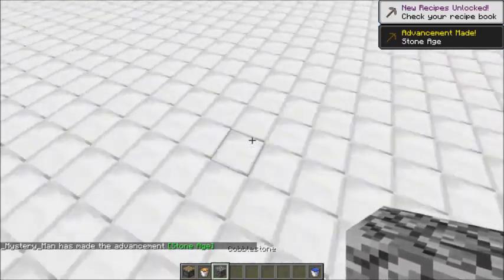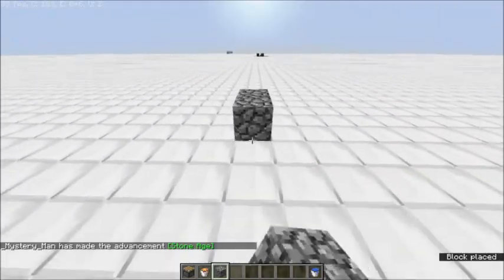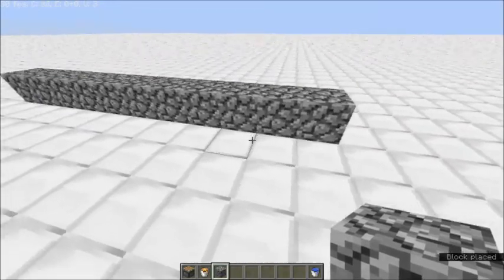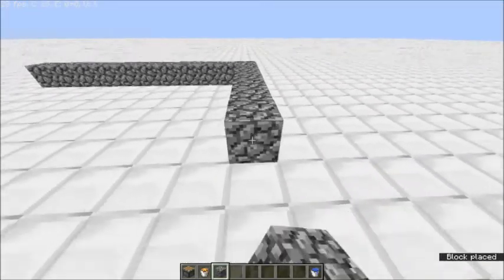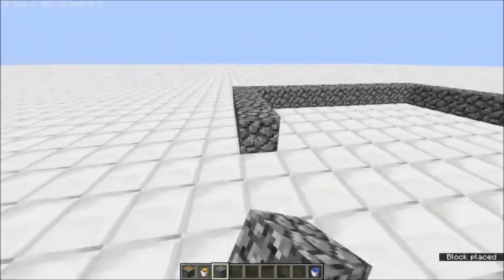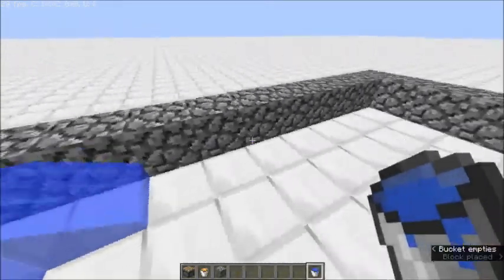We're first going to build the water pan, which is 11 by 11 because you need 9 on the inside. We fill the rest and what this will do is make a very nice template here for the water.